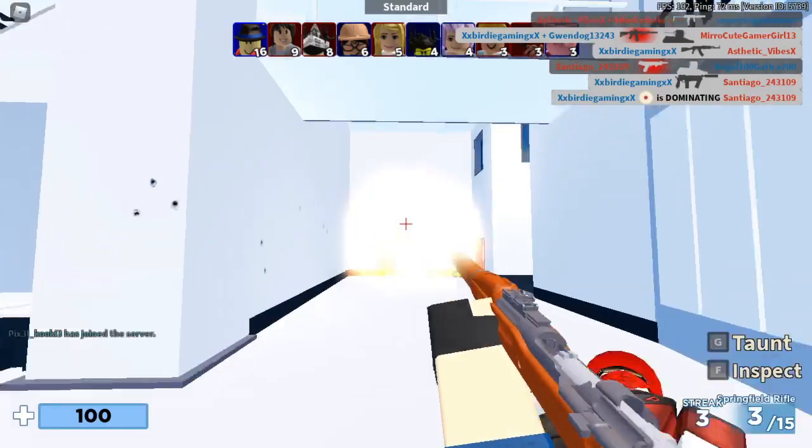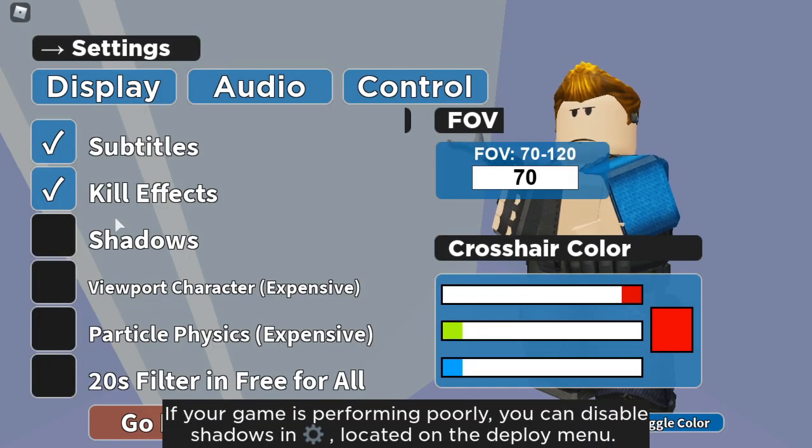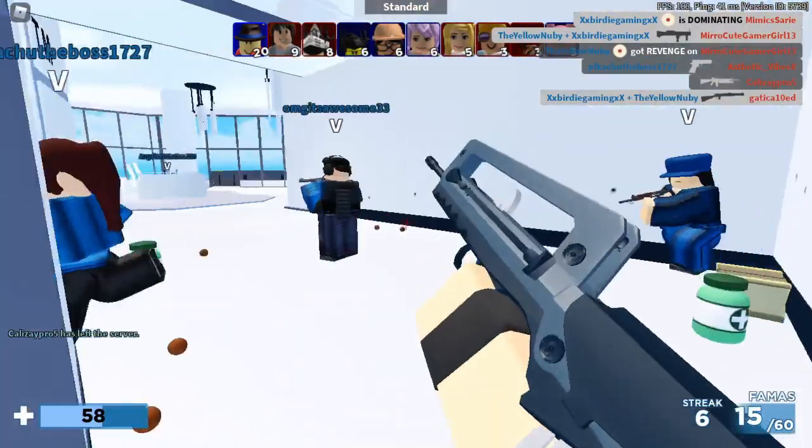The next thing you guys want to do is use in-game settings. If you're playing a game like Arsenal, go into the game settings and turn off your shadows. Especially in Arsenal, turning off shadows will actually get you no lag, so make sure you guys do that.